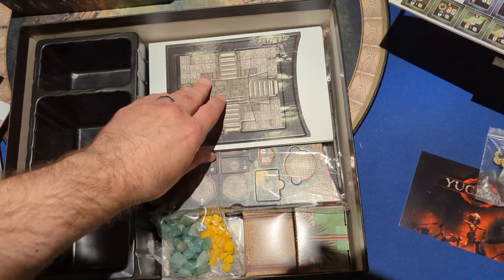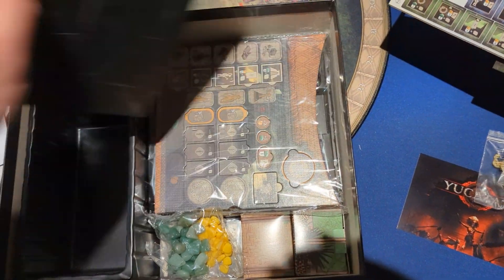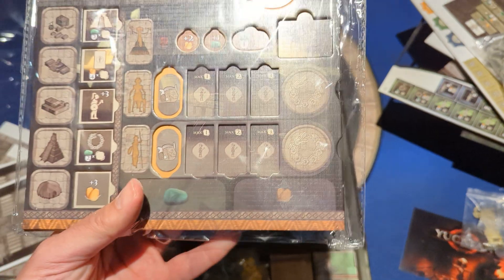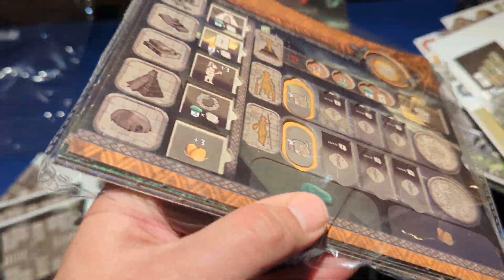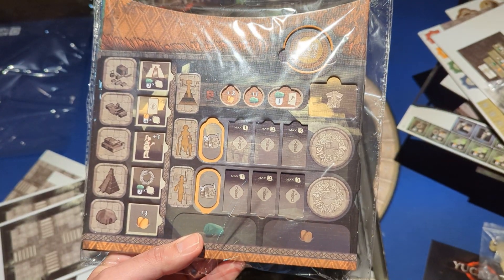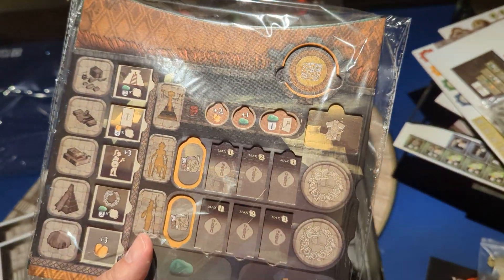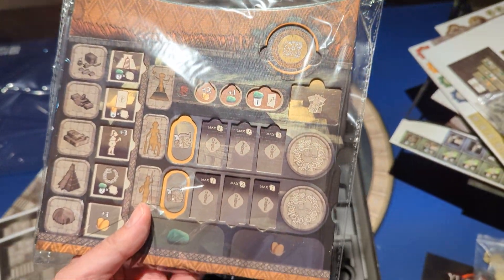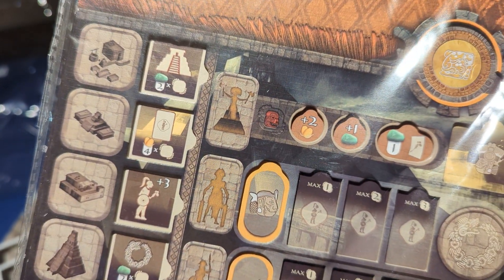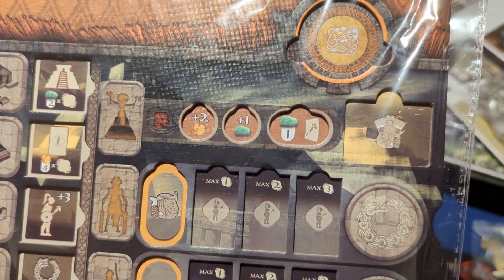Lots of pyramid stuff — pyramid, pyramid, pyramid. Player boards — dual layer. You can't see them very well but they are dual layer. They look good. Seeing as I live in Canada, I look forward to these warping quickly — that's just the way it is. Very rare that a dual-layer board from any company does not warp. But they look good, clear and concise. They do go multilingual, but it looks good.